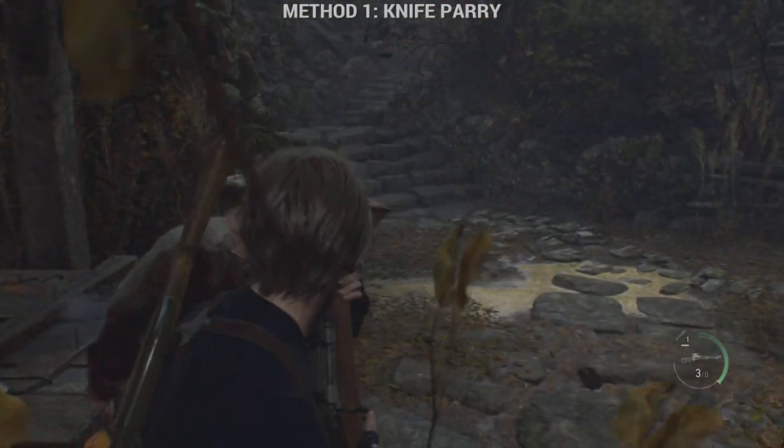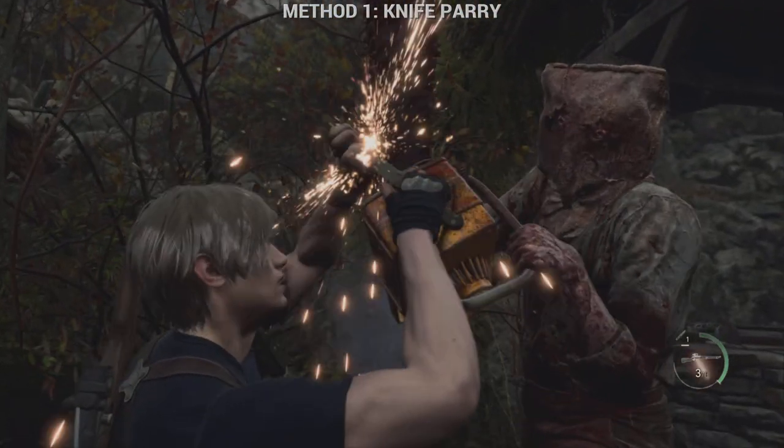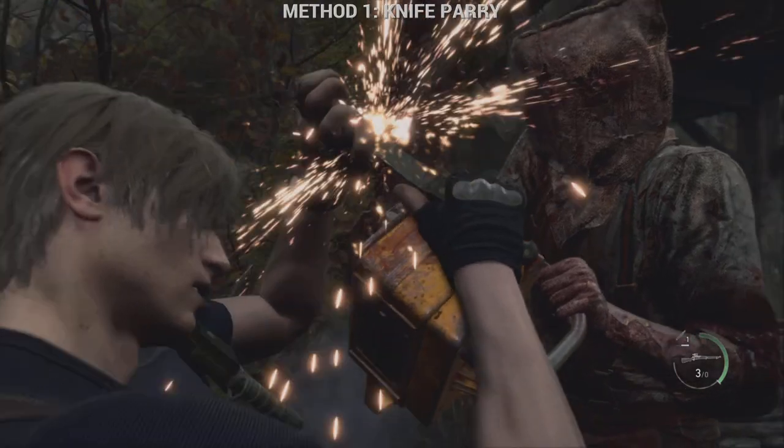There are two easy ways to take out the chainsaw guy in Chapter 2 for Resident Evil 4 Remake. First way, you'll see the L1 prompt pop up — it's got quite a large parry window, but it will destroy your knife.